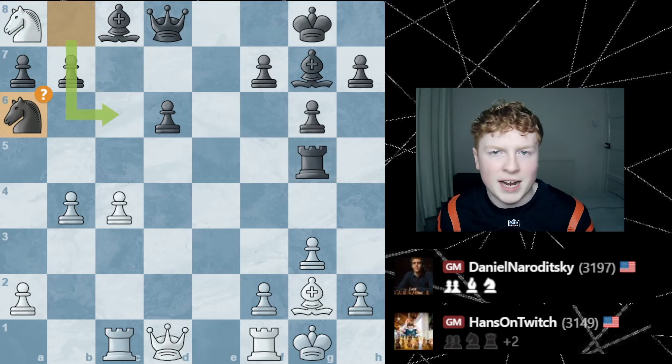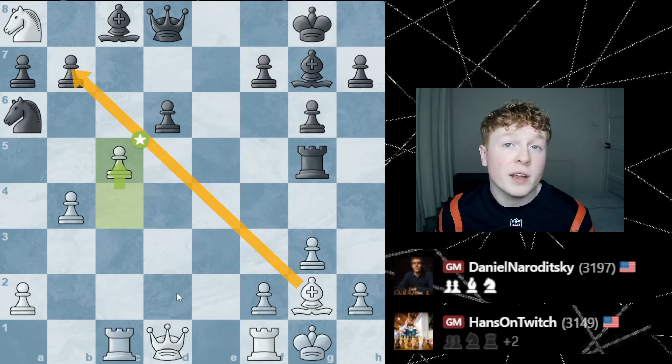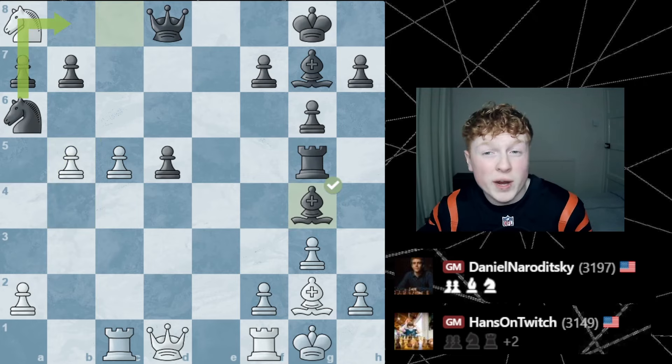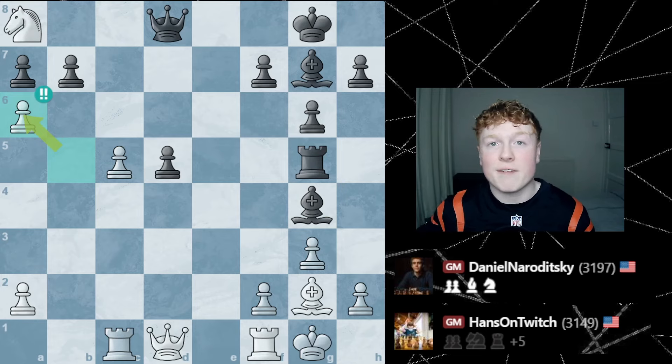Naroditsky thinks, oh God, I've got to get my knight in the game — brings it out to A6. Hans goes C5, trying to create a passed pawn on the queen side using his pieces. You're going to play where you're stronger, and he's doing that beautifully. D5 shutting it down, then B5 hitting that knight. Naroditsky decides not to move the knight; instead he counterattacks Hans' queen with bishop to G4. This leaves Hans with a devastating move — any normal chess player would move their queen and play queen D2, but not Hans. He captures the knight on the edge of the board, completely sacrificing his queen.